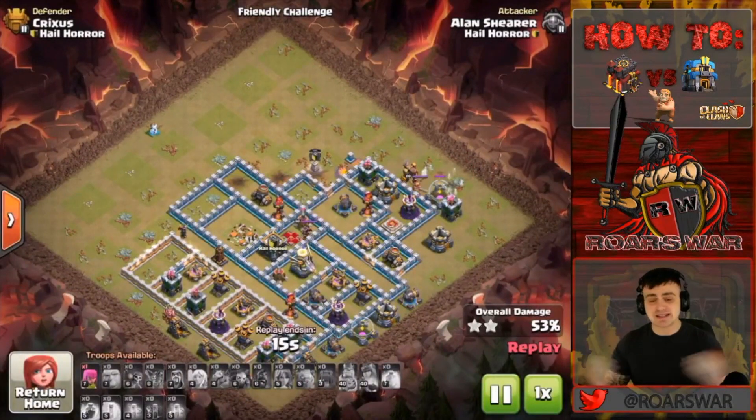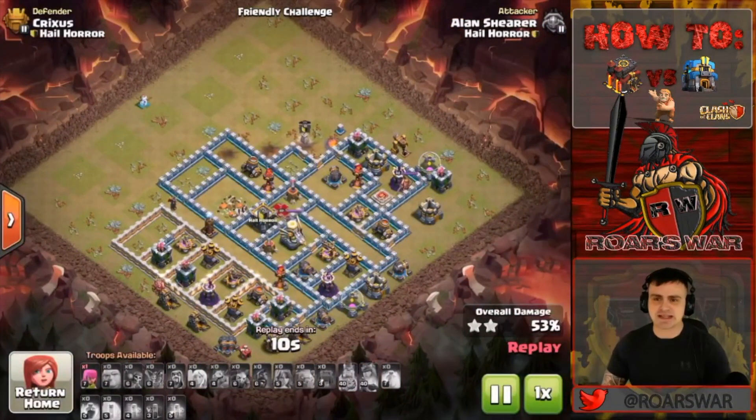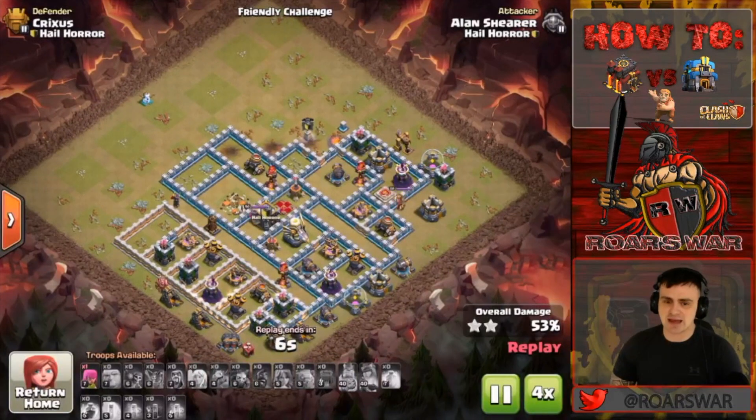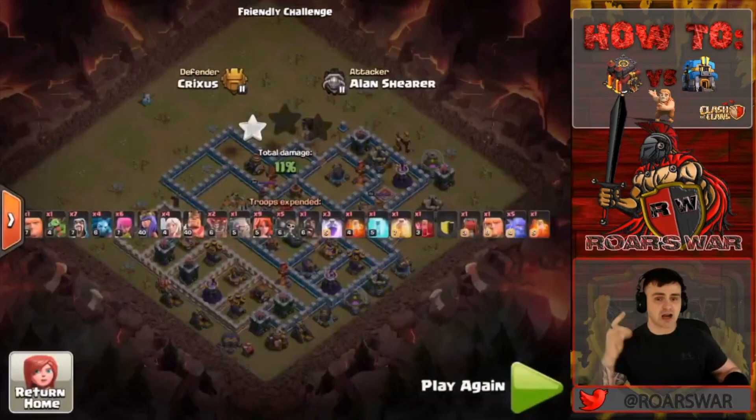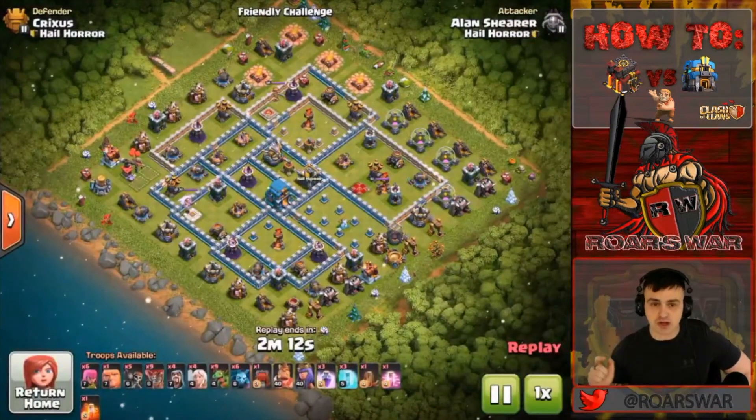Bringing that Skelly spell in is actually pretty smart, picking up just a few more defenses that maybe he couldn't cover. And there it is, guys — that is a two-star from a Town Hall 10. Great job, Kronk. There is the composition for you guys. We will move on to the next one, yet again done by our boy Kronk.